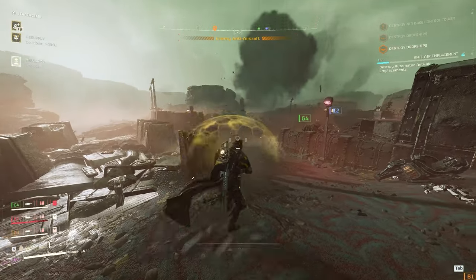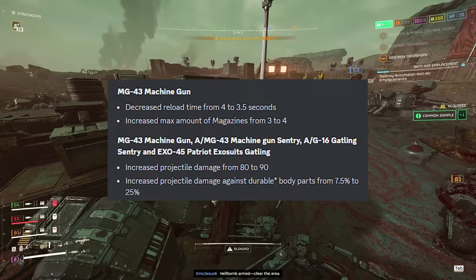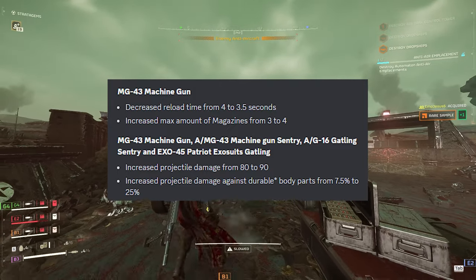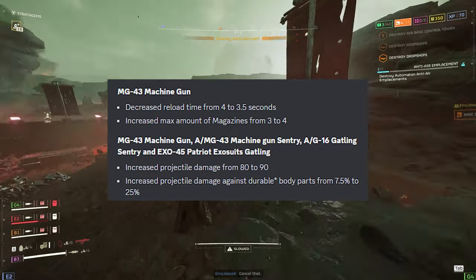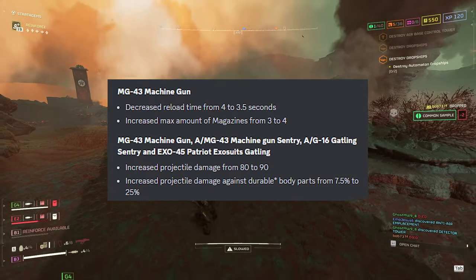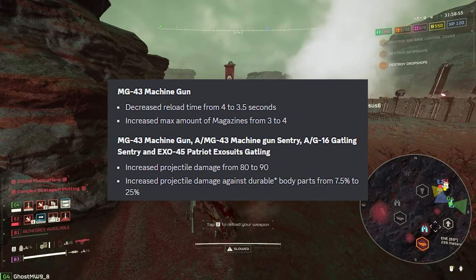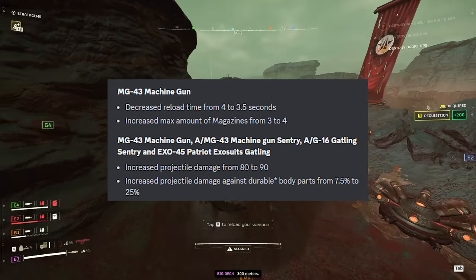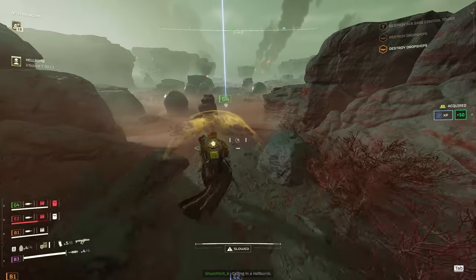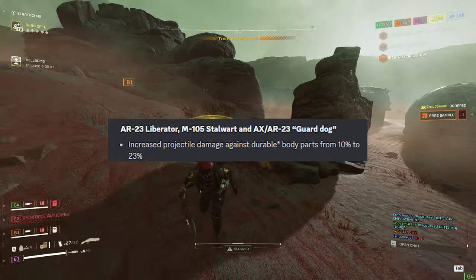The MG-43 machine gun gets a decreased reload time from 4 to 3.5 seconds and increased max magazines from 3 to 4. The MG-43, AMG-43 machine gun sentry, AG-16 gatling sentry, and XL-45 Patriot exo-suit's gatling all get increased projectile damage from 80 to 90, and increased damage against durable body parts from 7.5% to 25% — which should bring these weapons into the meta.